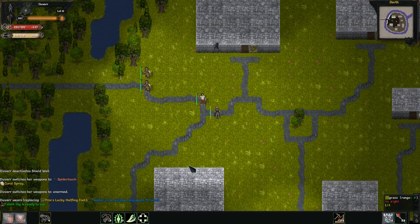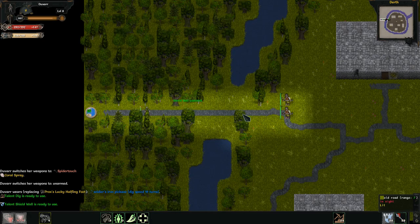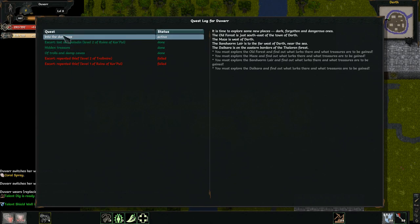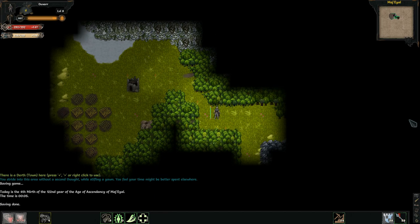Greed here. Welcome back to ToME — the further adventures of Duvar, the human bulwark. So let's exit town and get started on our quests here on Into the Darkness. I don't remember where all of them are, so we'll have to do some exploring in the overworld.